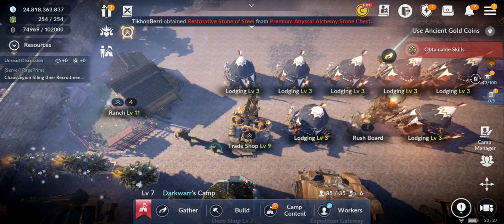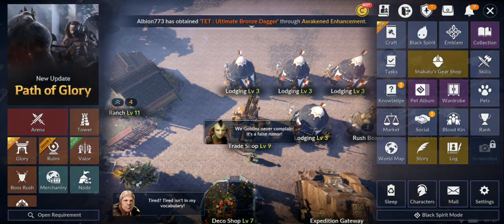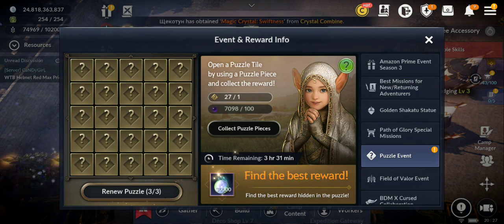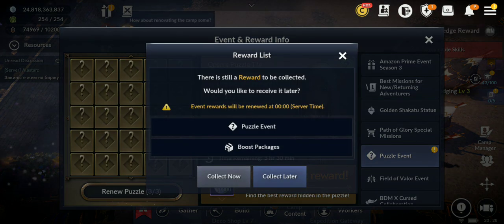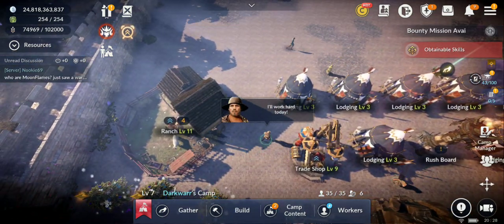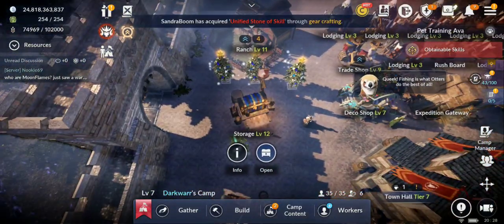Welcome back to a new Black Desert Mobile video. In this video I'm gonna do more of the puzzle event and show you all my stats on my main account, because I have other accounts. The puzzle event shows 27 fragments and I might spend some extra black pearls. I'll show you everything I have saved so far, then let's get started and check what I have in storage.